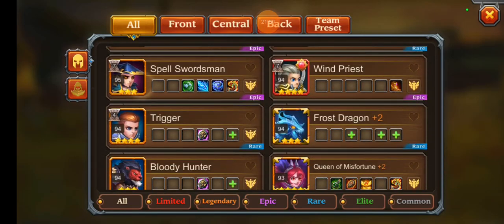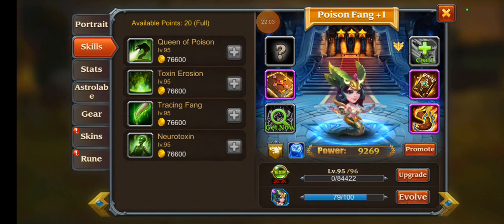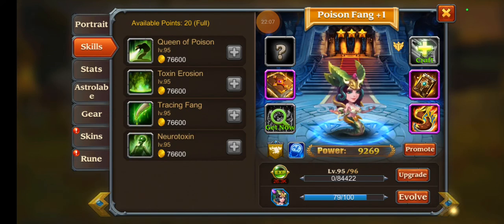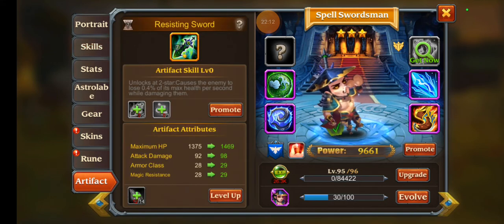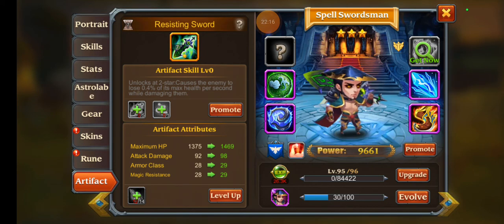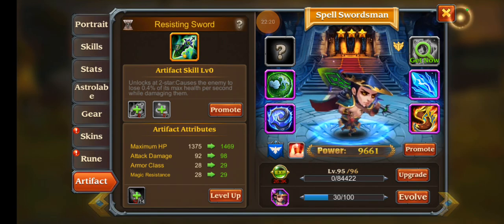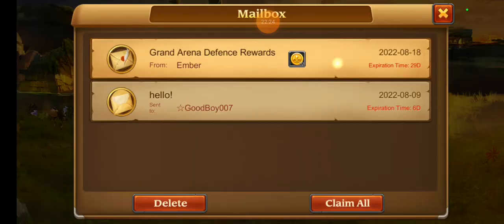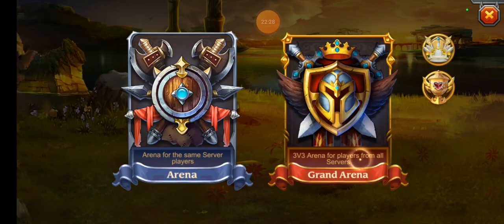Spell Swordsman got the same artifact treatment — whenever he pops his ultimate he transforms into the sword itself. There we go — grand arena effects. That's basically done for the day, just kind of wrapping up.